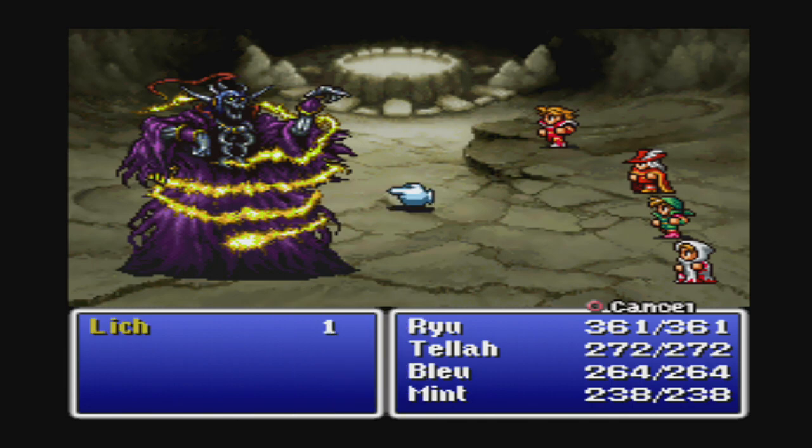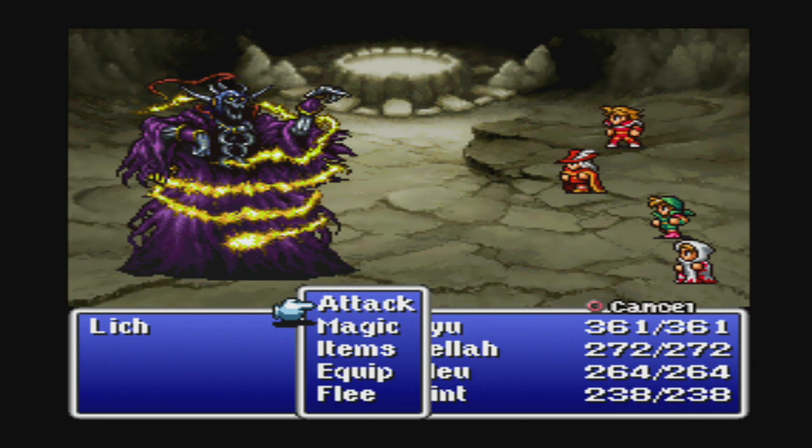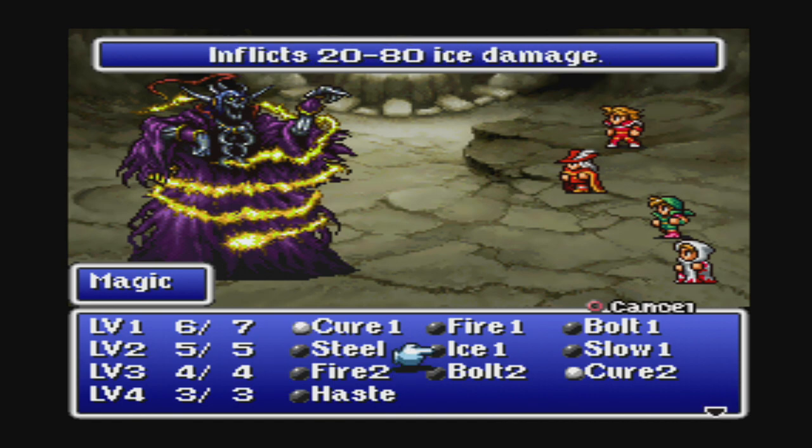So this is Lich — he can be a little bit of a dick. He has 800 HP, he counts as a mage, and he is undead, so Dia 3 can do a lot of damage. He'll spend most of his time casting spells. His first spell is going to be Ice 2.